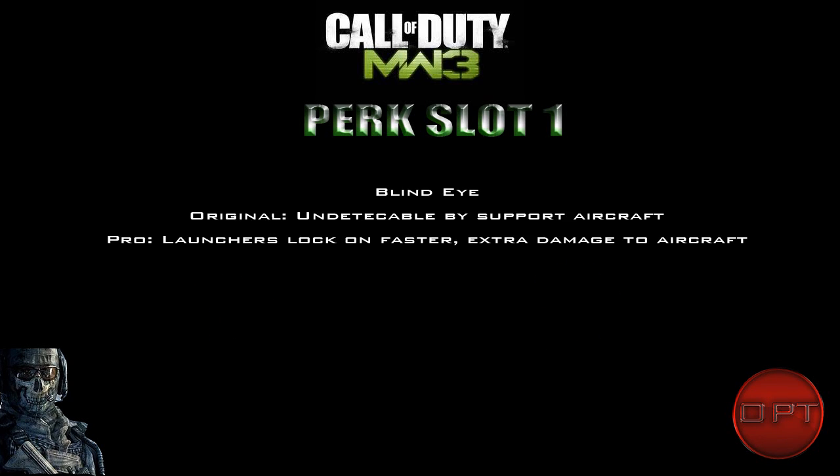There's a brand new perk called Blind Eye. In normal form it makes you undetectable by support aircraft like Harrier airstrikes, attack helicopters, and Pave Lows. The pro version makes your launchers lock on to aircraft faster and deal extra damage, which is great for an anti-air class. Infinity Ward seems to be pushing gun-on-gun gameplay, so it seems aircraft won't stay in the air as long — I'm really happy to hear that.